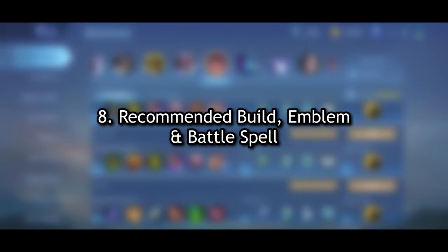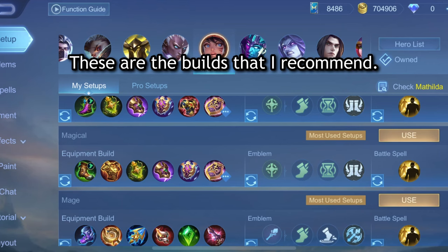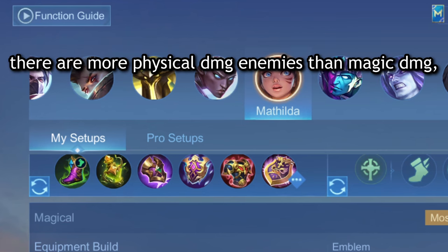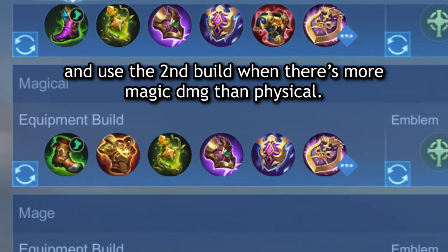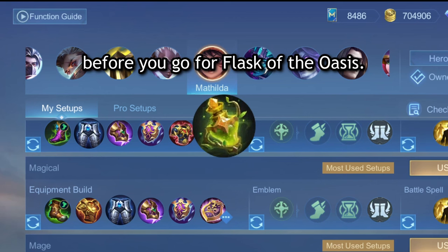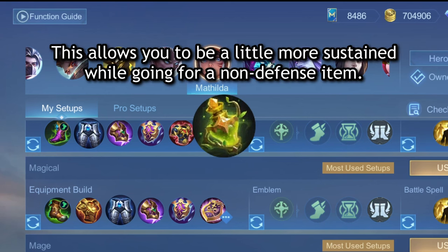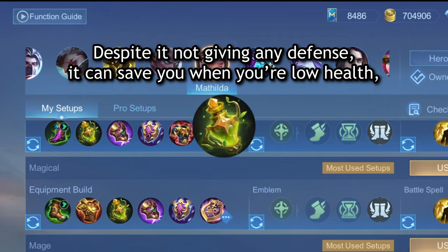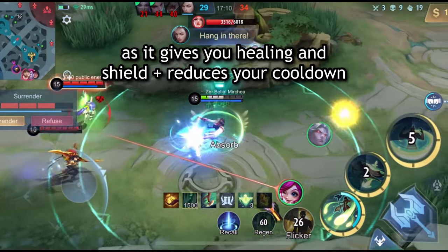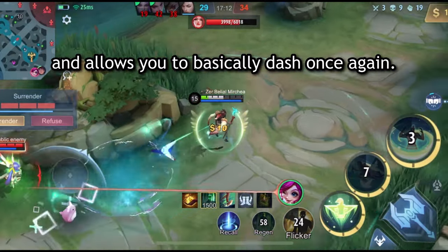Number 8: Recommended Build, Emblem and Battle Spell. These are the builds that I recommend. You should use the first build when you see that there are more physical damage enemies than magic damage, and use the second build when there's more magic damage than physical. After you build boots, you should buy steel leg plates first before you go for Flask of the Oasis. This allows you to be a little more sustained while going for a non-defense item. Despite it not giving any defense, it can save you when you're low health, as it gives you healing and shield plus reduces your cooldown and allows you to basically dash once again.